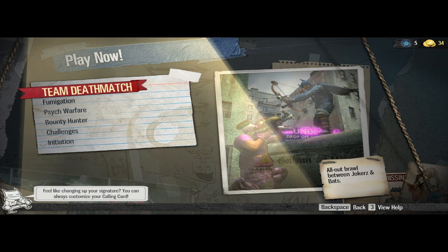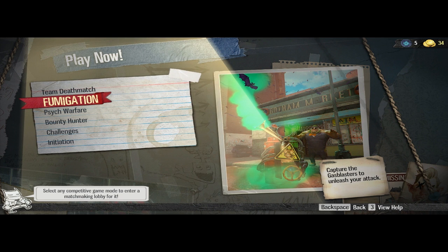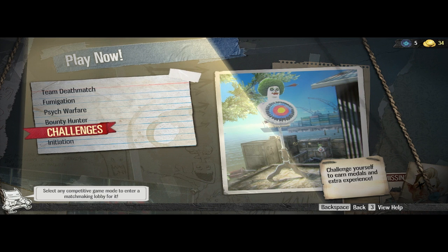We have Team Deathmatch; Fumigation, which is another option — a kind of Capture the Flag mode; Psych Warfare, where we have to grab that battery — that sound system you can see there; Bounty Hunter, where we kill the enemy and collect the coins; and we also have Challenge, where we can train our skills.